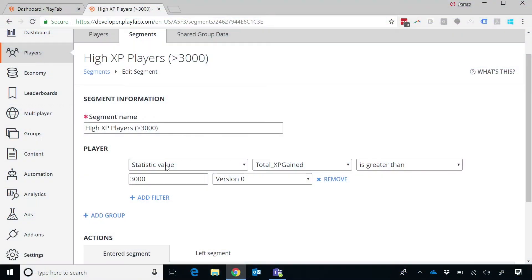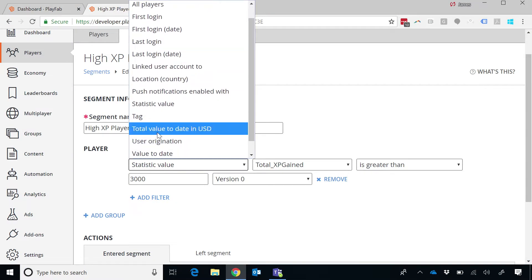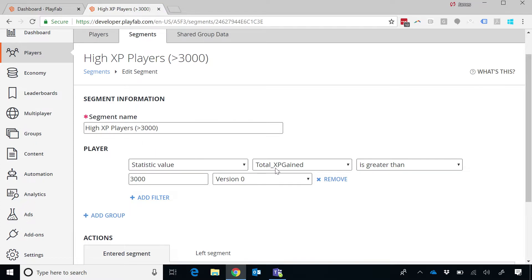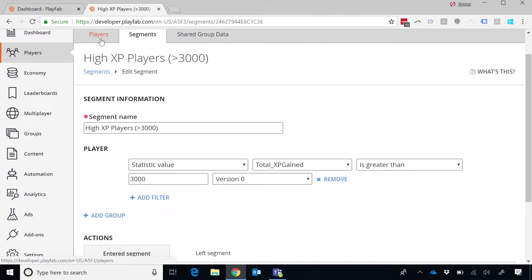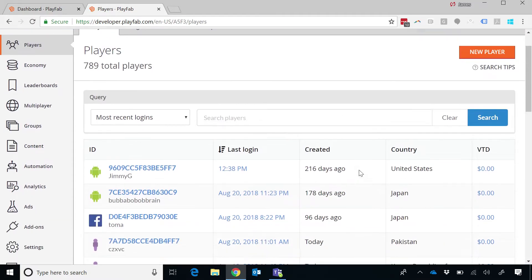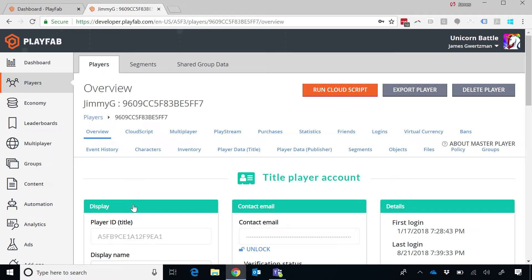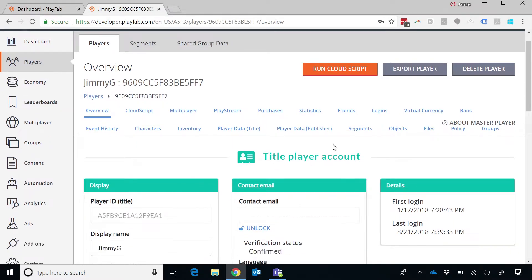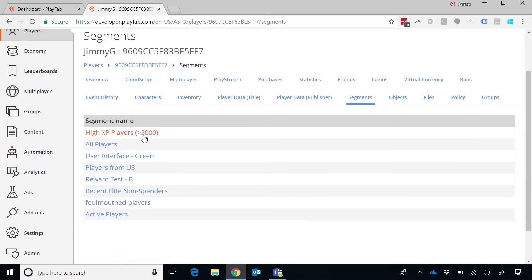I can segment on things like when I first logged in, how long I've been playing, how much money I've spent — in this case I'm using XP. Could I then use that marketing segment to give them access to a forum, treat them with special emails or notifications? That's exactly right. Because it's all real time, if I look at my segments I can see this character Jimmy G is in the high XP player segment.